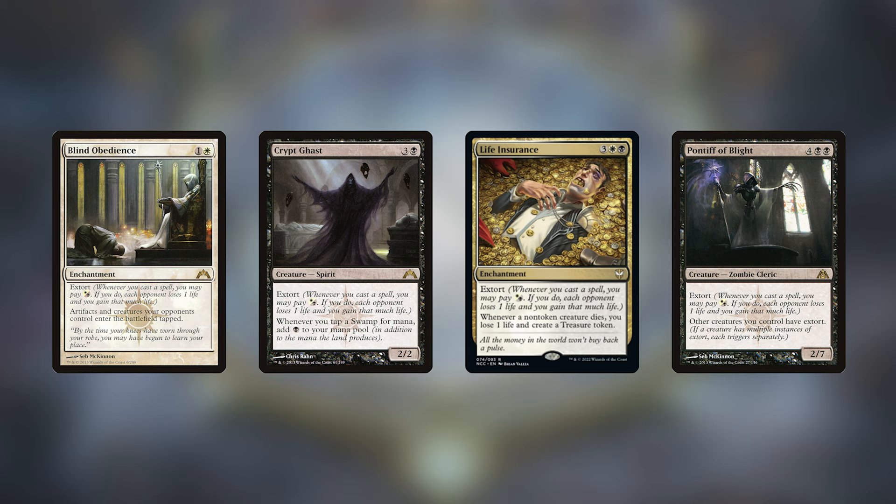Life gain won't be the primary strategy but it'll be a solid backbone for any Varic deck. One I really like is extort — you pay an additional black whenever you cast any spell, opponents lose one life, and you gain that much life. With three opponents you gain three life back, and it adds up. Pontiff of Blight gives all your creatures extort so you get multiple triggers. Most extort cards have another great ability attached — Crypt Ghast is a great black creature and Blind Obedience slows down so many decks.